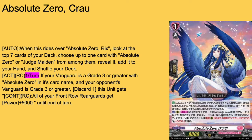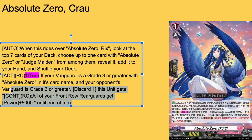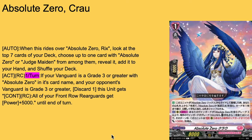Absolute Zero Kra, grade 1 boost 5k base. When this unit rides over Absolute Zero Ricks, check top 7, take up to 1 Absolute Zero card or your vanguard's main unit if you run on real, add it to hand and reveal it. Then once per turn, if your vanguard's a grade 3 Absolute Zero and your opponent's vanguard's also grade 3 or greater, ditch a hand card and your continuous rearguard gives all your front rearguards 5k power for that turn. Bushy will have to be careful in the future with discard support for Lyrical Monasterio, because this deck takes full advantage of that. Front row plus 15k if you run three of her — she's a 3-of main deck and 1-of ride deck.